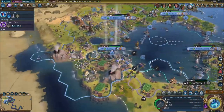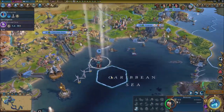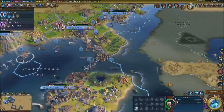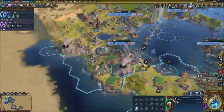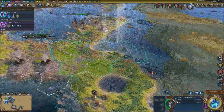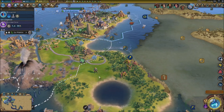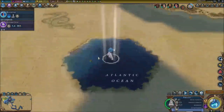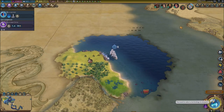Two for the price of one — that's really good. We've got the offshore oil thing done. There's got to be some other oil resources somewhere. Let's send this builder over there to work on the oil. A balloon is heading toward the ships coming up on us.